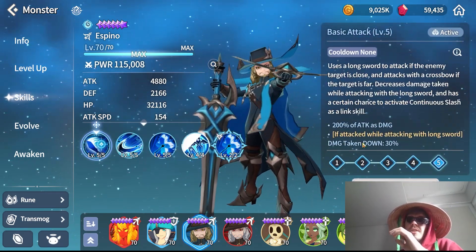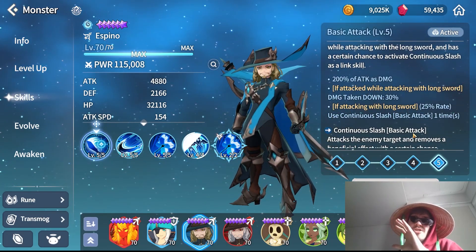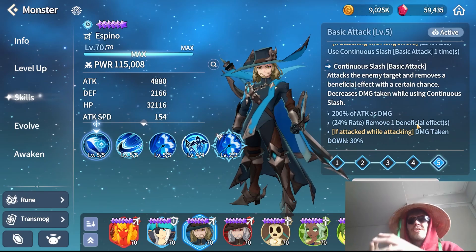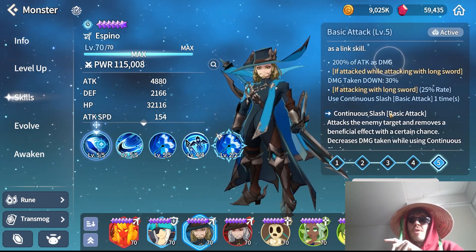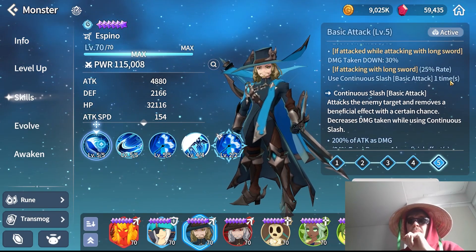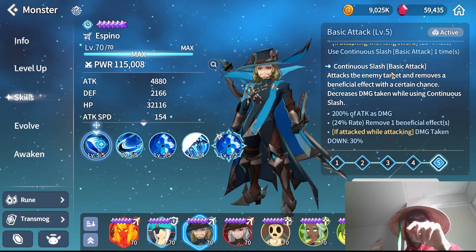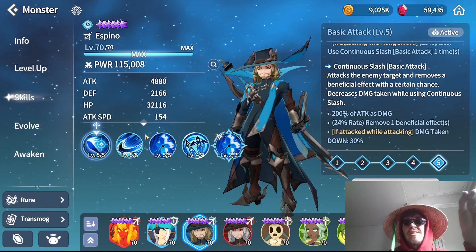When he uses his skill in melee range, he has a 25% chance to activate the follow-up, and the follow-up has a 24% chance to remove a beneficial effect. This also means he'll be taking less damage because both this ability and the follow-up reduce damage taken by 30%. Keep in mind that damage reduction only applies when attacking from melee - if attacking from range you take full damage unless using one of his skills.